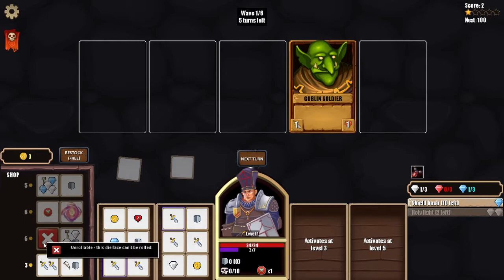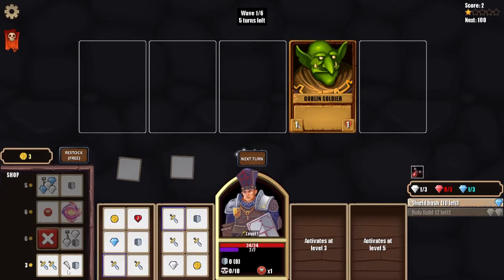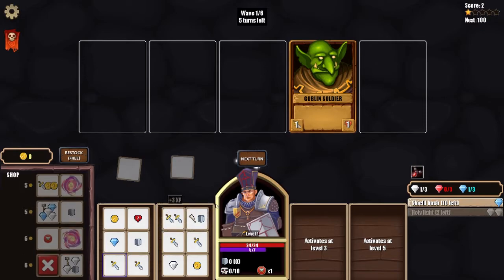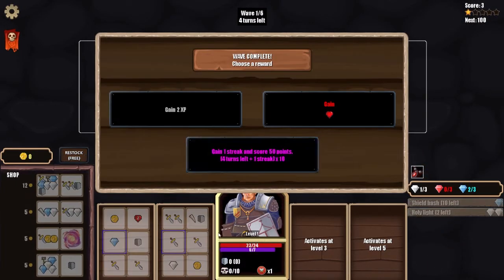There's an 'Unrollable' die face option — that face can't be rolled, effectively giving you the other five faces. There's also a trap and an attack multiplier: increases the attack multiplier by one for each multiply symbol in the face. I take the attack multiplier — it's excellent. I replace a face and take the blue gem, then defeat the goblin. Two traps appear in the shop as upgrades.